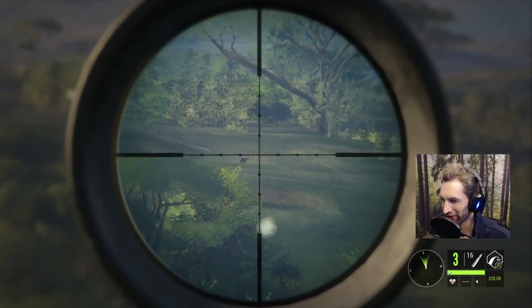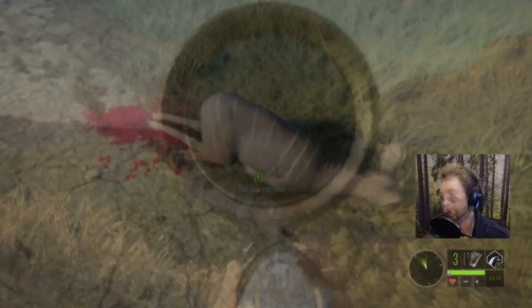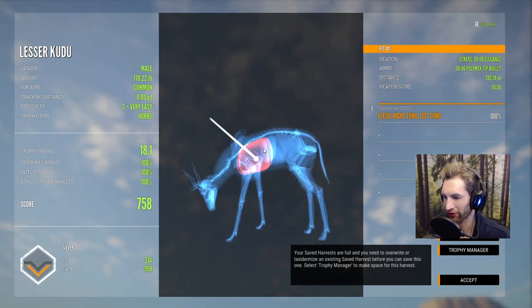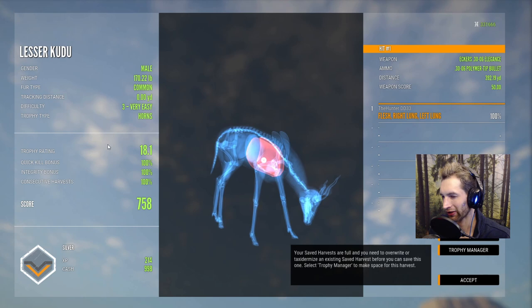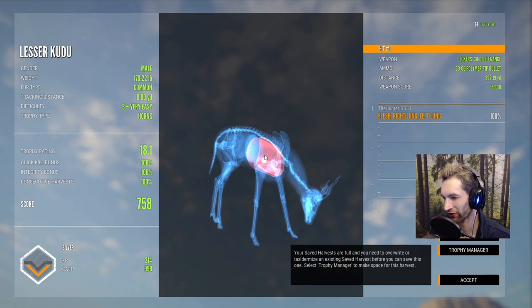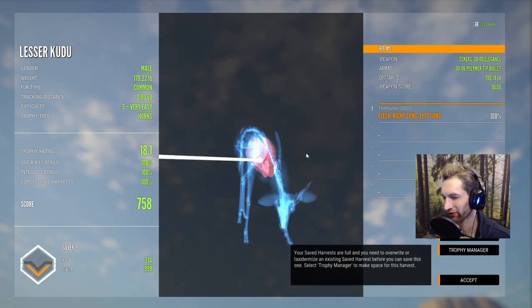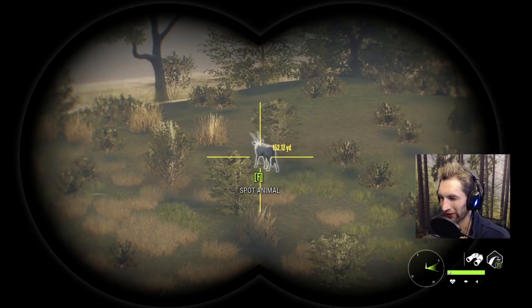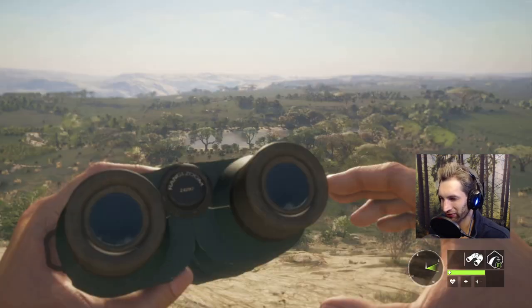Is that a female? I think it's a female. Okay, we'll hold off and let's grab him. That was a 392-yard double lung shot, very nice. We are actually holding for pretty much the top of the lung — for 330 we had about a six-inch drop, pretty much perfect on that. Nice kudu, 758, not quite big enough for a gold.